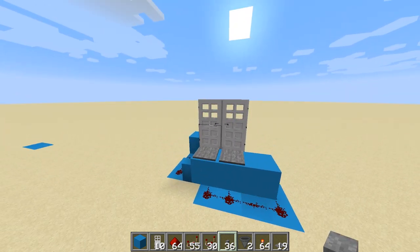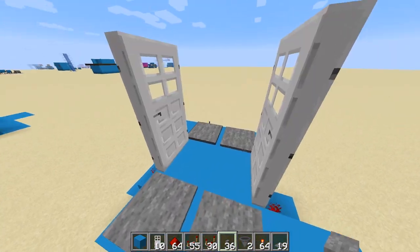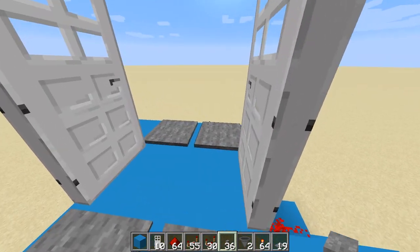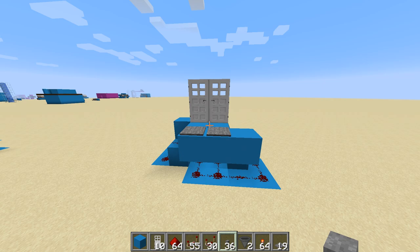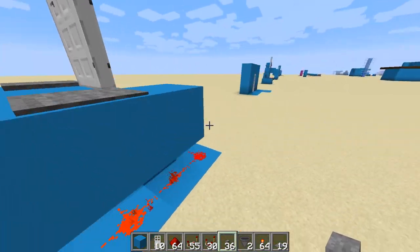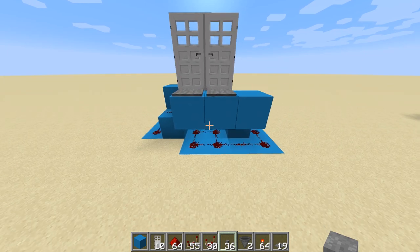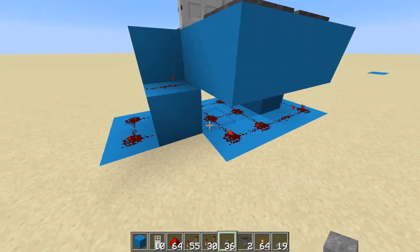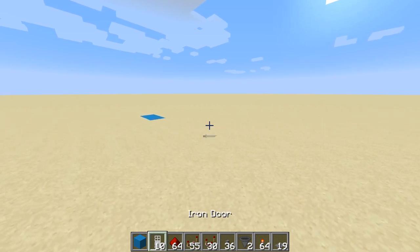Last but not least, consider this an internal door — we've just got pressure plates on either side. It doesn't matter which pressure plate you stand on; both doors open and as you go through they close behind you. Obviously this is not going to stop mobs from getting into your base, so it's best used as an internal door or perhaps for a secure courtyard. Don't use this to stop mobs spawning because it just won't work.